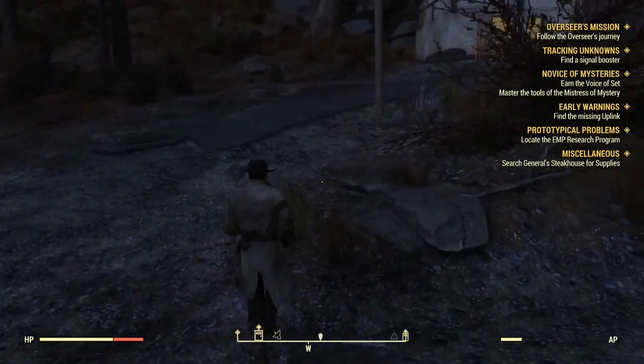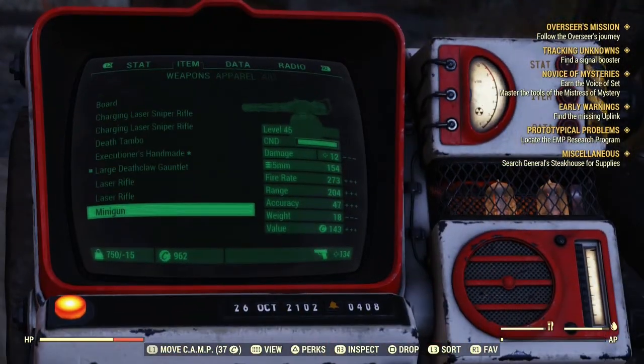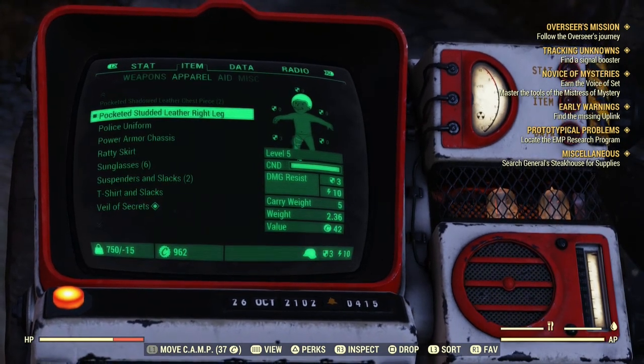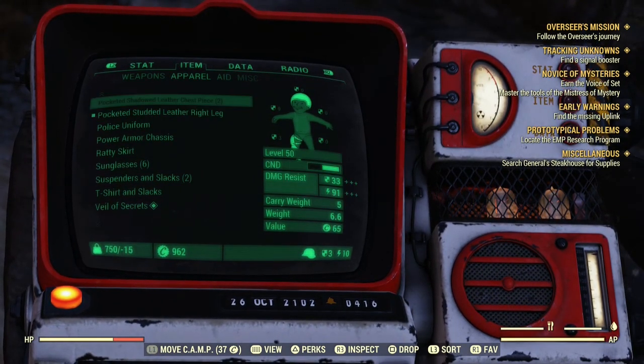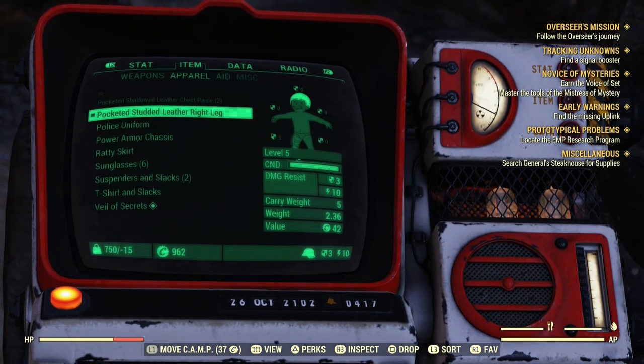So the way you actually get unlimited weight is a very easy, simple trick. The first thing you want to do is go to either a crafting workbench for armour, or if you have one on you like I have now, a pocketed piece of armour.